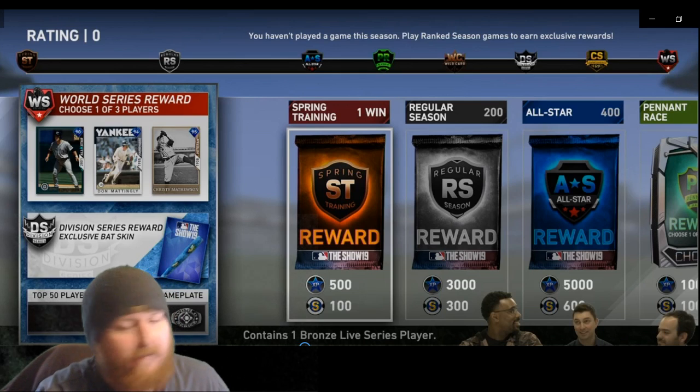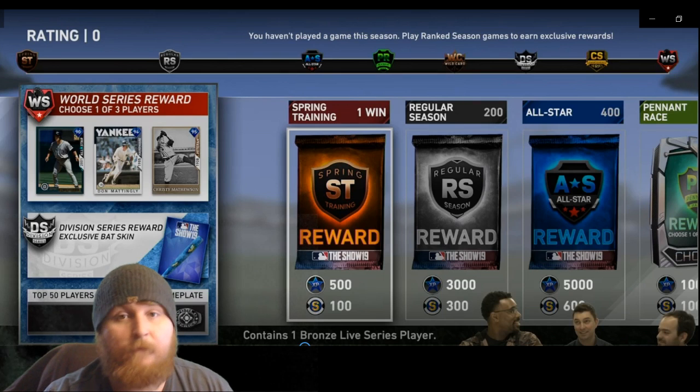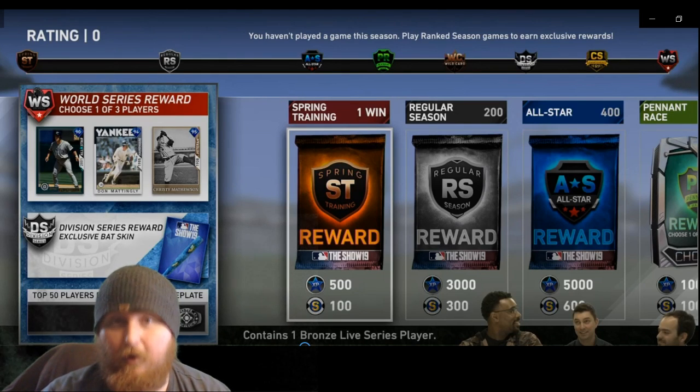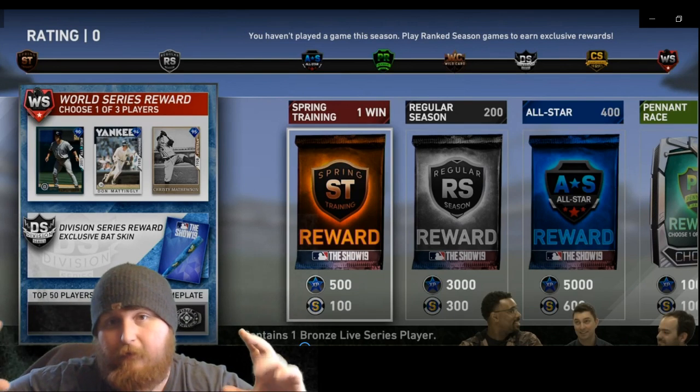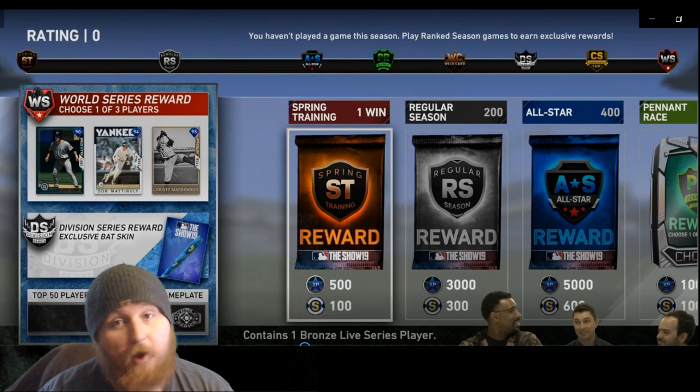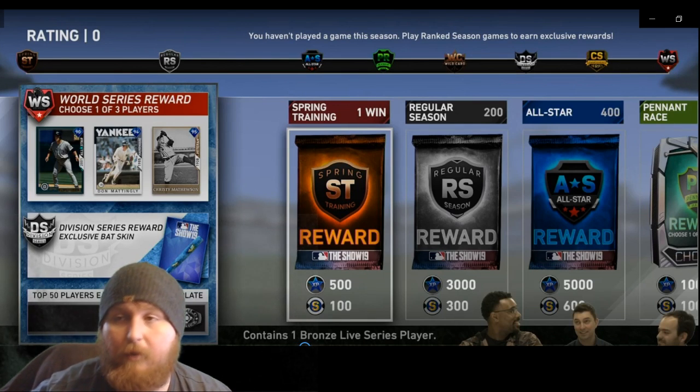Also, the top 50 players every season will get a prestige nameplate, and every single time you make it into the top 50 you'll get a little World Series ring that goes on the nameplate. This year we're going for that nameplate — I want a full prestige nameplate with four different rings on it, because I think that's the most you can get. So yeah, we're going to dominate this year, make it into the top 50 on both the lifetime leaderboard and the regular leaderboard. I haven't had this kind of motivation before but that's definitely enough to crank it up into high gear.